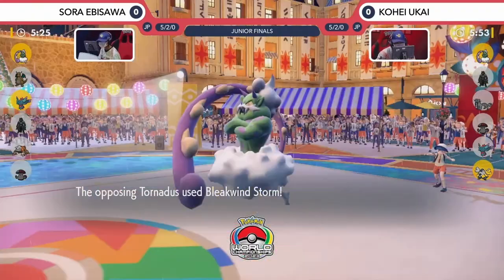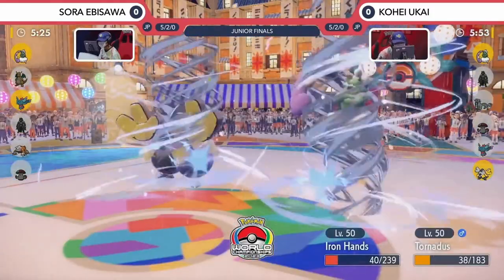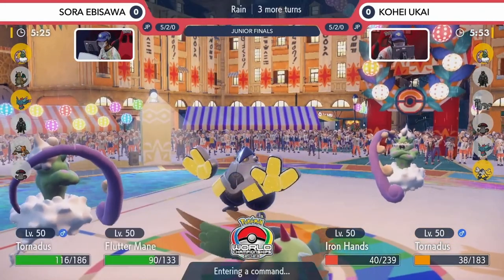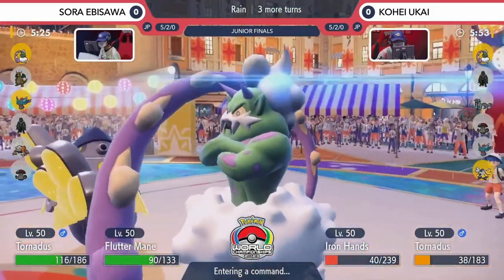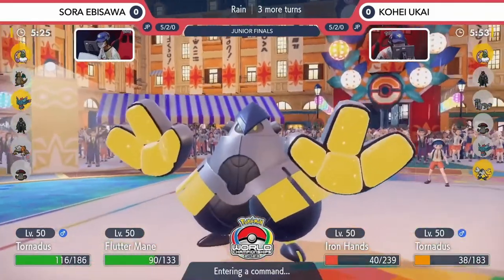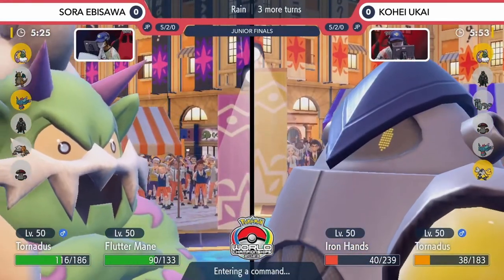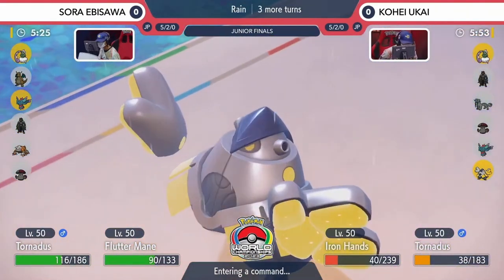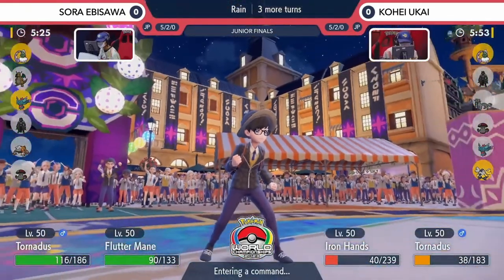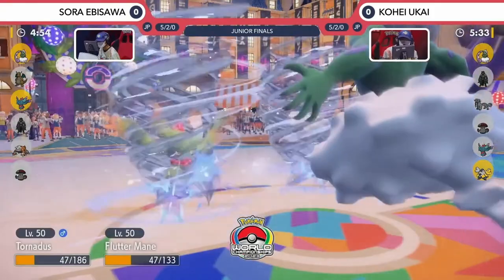Fake Out is not going to affect a Ghost-type — Fluttermane gets in relatively unscathed as the opposing Tornadus goes for the Bleak Windstorms, not dealing too much damage into either of the Pokémon on Sora's side, as Tornadus on the other side fires up another Storm. It's a typhoon across the battlefield right now. A great switch once again from Sora, bringing in that Fluttermane — very good on its special defensive side, able to take that Bleak Windstorm from the opposing Tornadus, avoiding the Fake Out with its Ghost-typing, and now in a prime position where it can just throw out a Dazzling Gleam, pick up a double knockout pretty easily, and the Choice Specs Fluttermane is boosted. Something like a Dazzling Gleam would be able to pick up the KO against both Iron Hands and Tornadus due to the low HP they've got, so it's not safe to switch on Kohei's side.